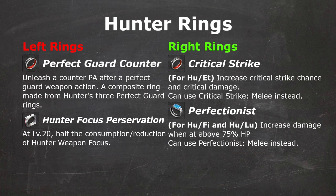Next, I'll go through each class and their recommended rings. For Hunter, Perfect Guard Counter and Hunter Focus Preservation can greatly enhance your gameplay and should be made ASAP. Perfect Guard Counter is a composite ring made of 3 Perfect Guard Rings for Sword, Wired Lance, and Partisan individually, so you can make one Perfect Guard Ring for the weapon you mainly use first. As for right rings, Critical Strike can pump Hunter's crit rate to max, and is the preferred ring.